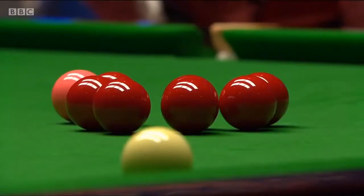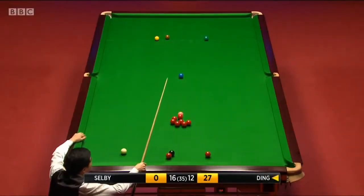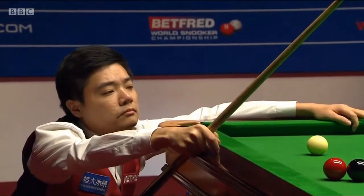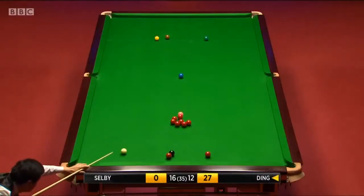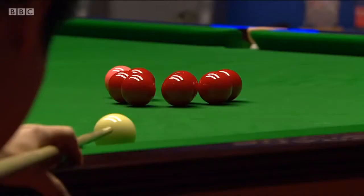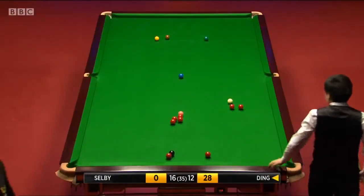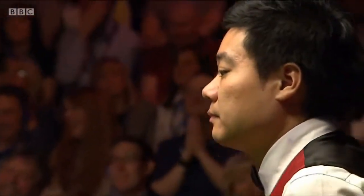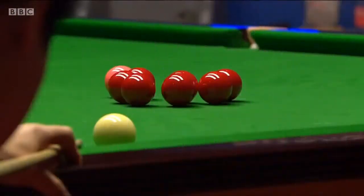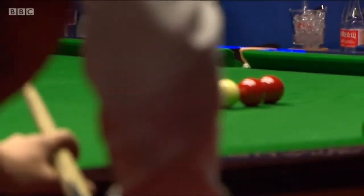Referee Paul Collier trying to work out — that could be a plant to the middle. But it begs the question, where does the colour come from? I think it's on. Extremely risky though, isn't it? Particularly if you're not certain to be on a colour. Is he going to force the cue ball through the pack of reds? What a shot — what a shot to take on at this stage! Trying to force the cue ball up towards the blue. Just have a look at how much power he had to get into the cue ball — trying to force it through those reds with lots of topspin.